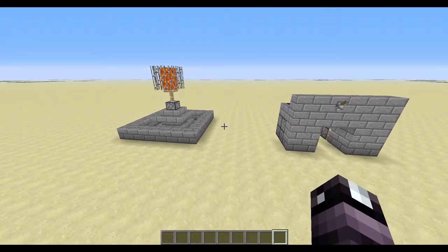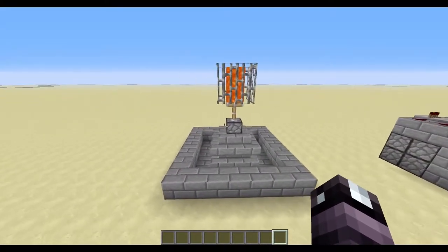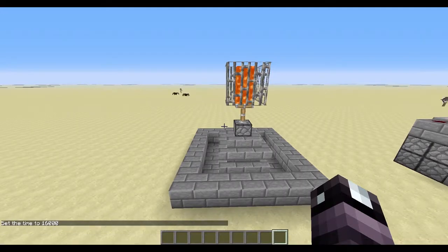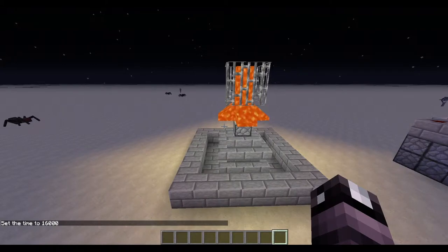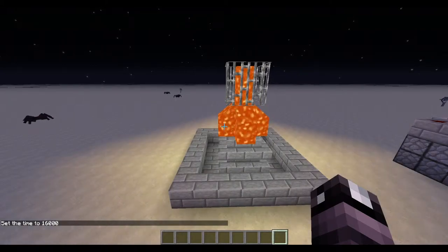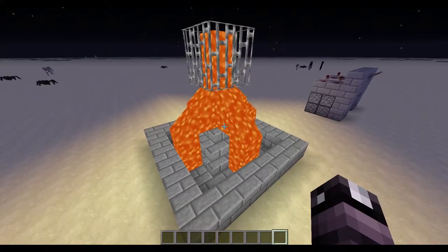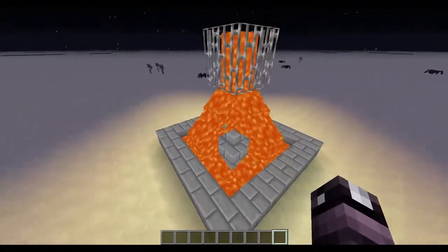I'm going to get right into it and show you all what happens with both of these. Here you have this fountain. Let's just set time to nighttime. When the light level gets low enough, it'll activate the light detector.